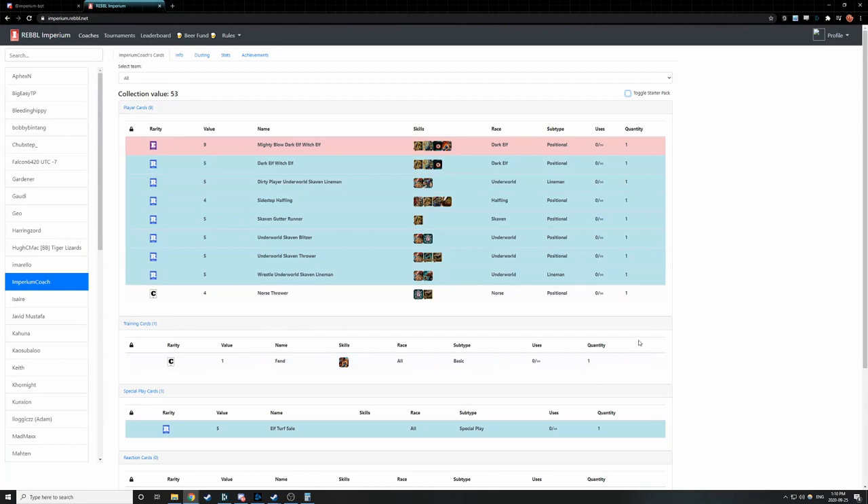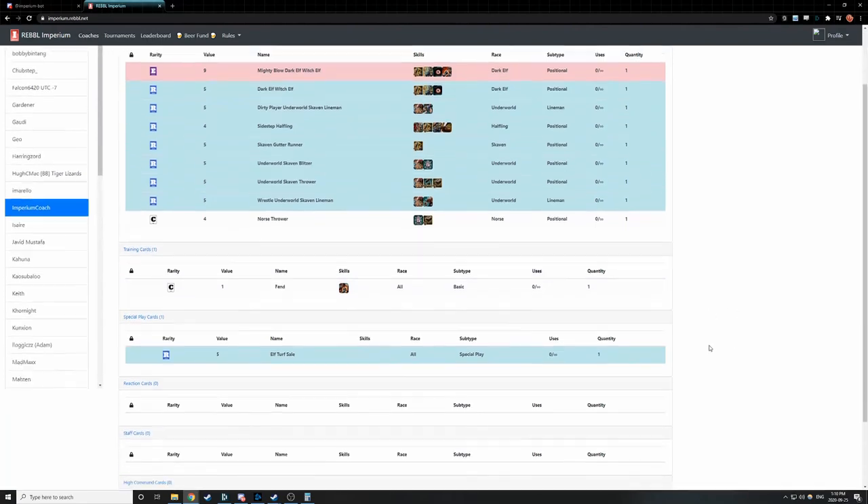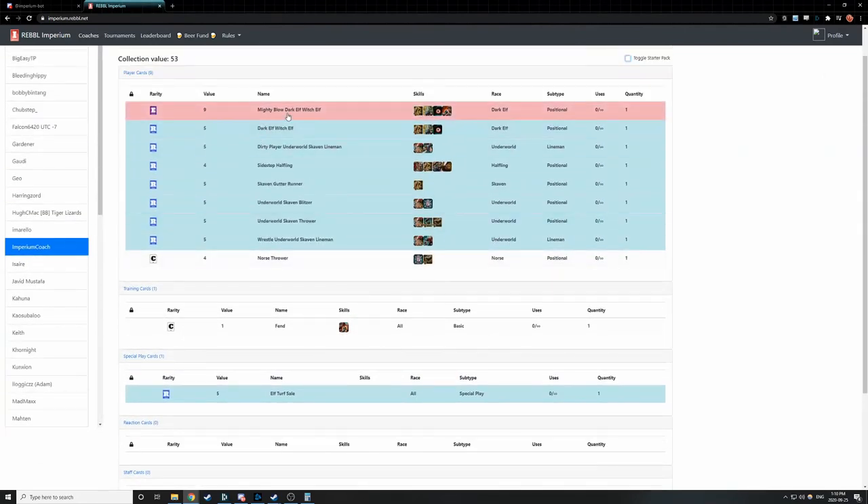If we head over to imperium.rebel.net, we can find our coach name on the side and see our whole set of cards that we've already opened. The cards you own are broken up into a bunch of different types. Obviously there's the rarity, but for the most part rarer cards are stronger — though not always. There are player cards, which is just a list of players you can add to your deck. So if you wanted to include a Witch Elf, a Lineman, or a Halfling on your mixed team, you would need to put in one of the cards that say you can use those.